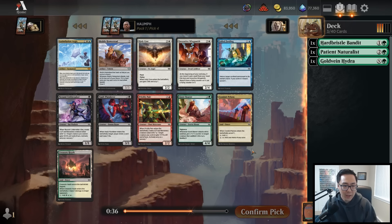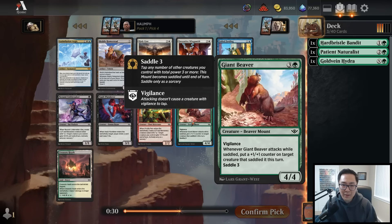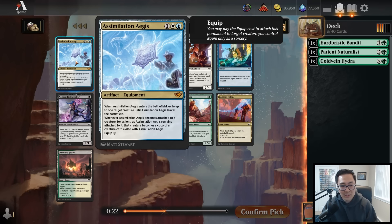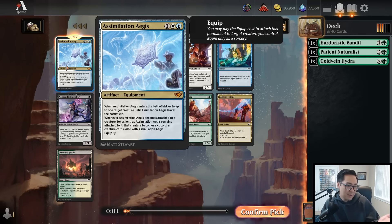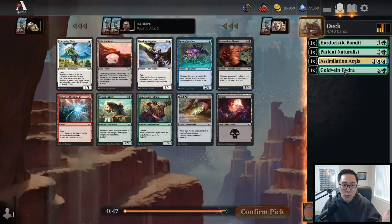We have the choice to move into black here for the Vault Plunderer - it's a solid creature. I'm not going to take the Giant Beaver. There's a Prickly Pear as well, a pretty solid creature. There's also Assimilation Aegis, which is an equipment that exiles something and when equipped, the creature becomes a copy of what was exiled. I'm going to take the Assimilation Aegis just because the card is super cool - I'm taking this for science.